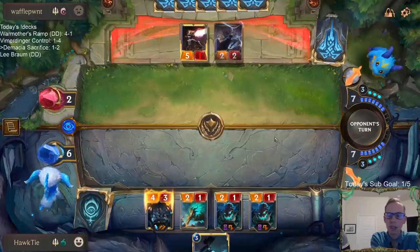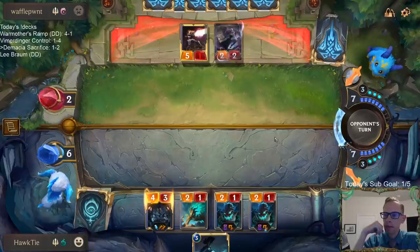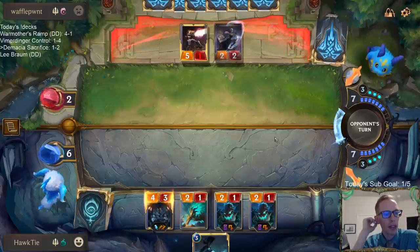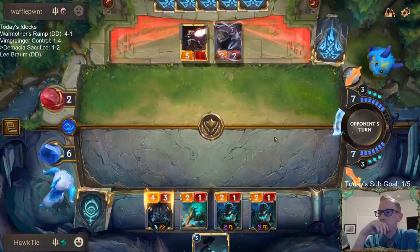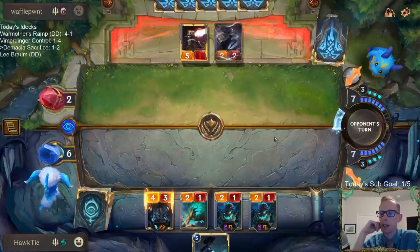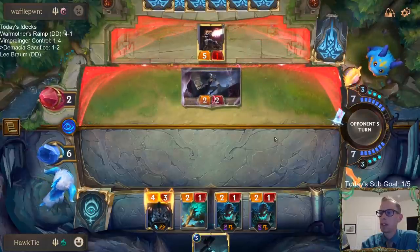It's gonna be pretty close. Yeah, Lucian only rallies once each turn - only whenever the first thing dies that turn. So if Lucian levels up after things already died and then you kill something else after Lucian leveled up, you don't get to rally. You only rally the first time something dies.